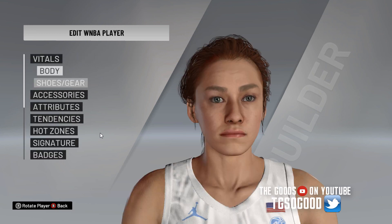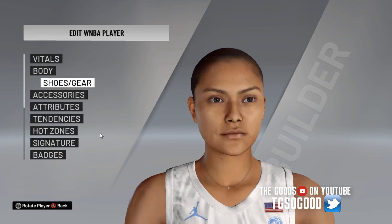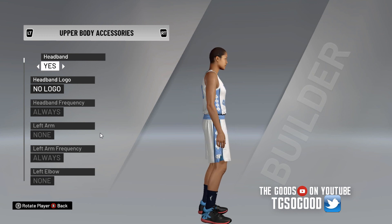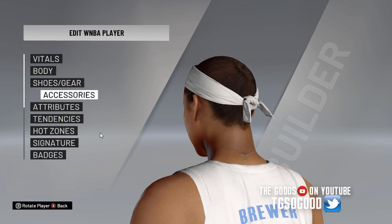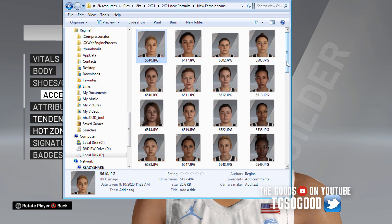If you make a change like height or weight, or if you come into the shoes and gear screen, it should refresh the cyber face. Since she doesn't have any hair, we're going to add a headband. For female players, they don't have hair bands — they have ties called 'fury' in game. We add that to her and it looks much better.